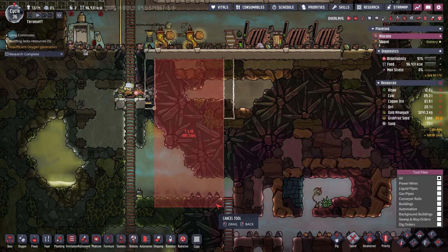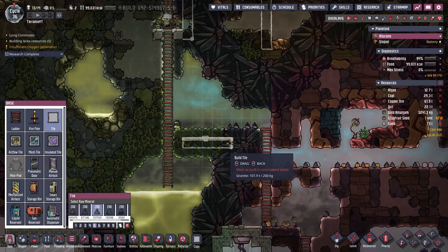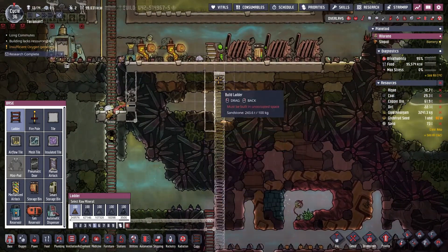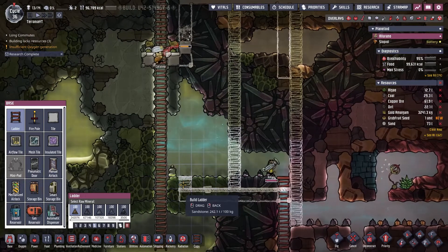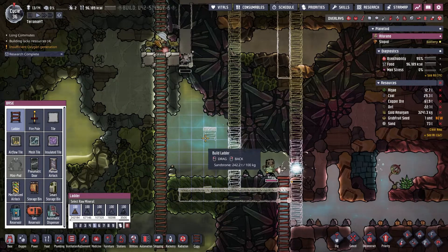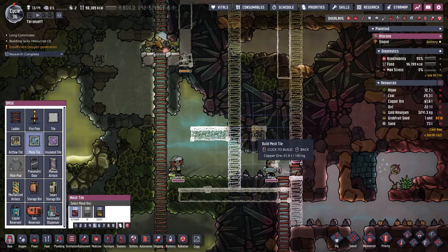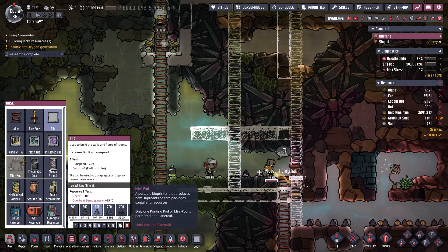Let's assume the bottom is going to be here. We need a ladder down the middle. There are farm tiles, mulewood, space — farm tiles, mulewood, space — and then doors.